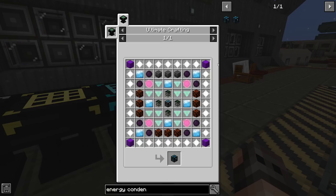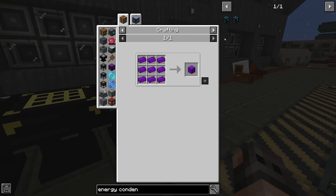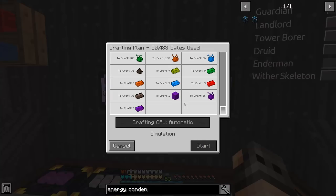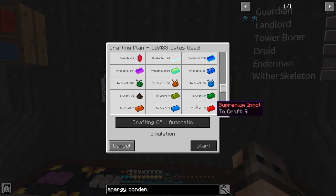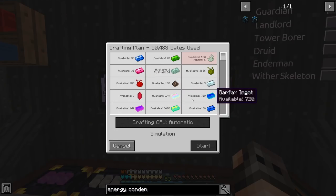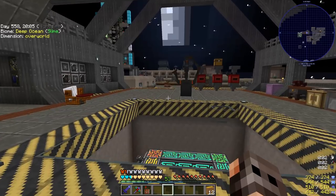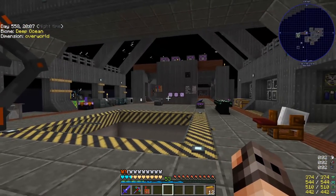To make the Energy Condenser Mark 1 we're going to need four blocks of insanium ingots, which doesn't sound that bad until you see the recipe. In order to get one block of insanium, in addition to all these resources, I need to fight the Guardian of Gaia at least 10 times because I'm going to consume some gaia spirits to make gaia spirit ingots.